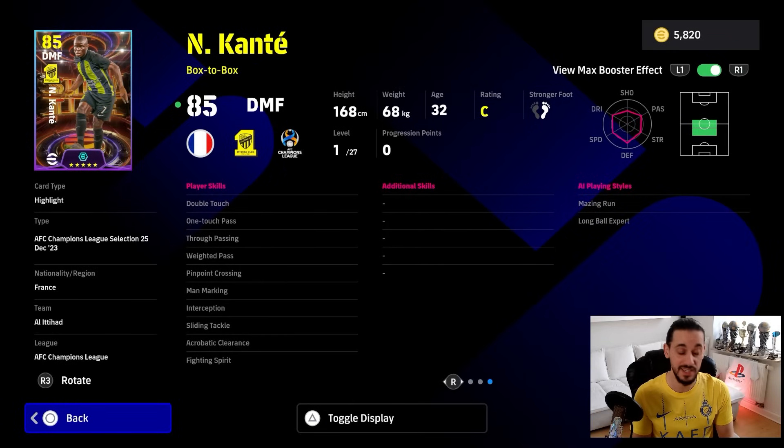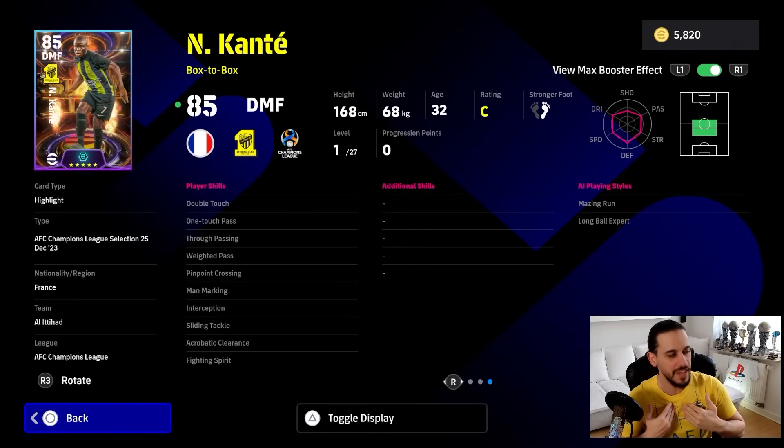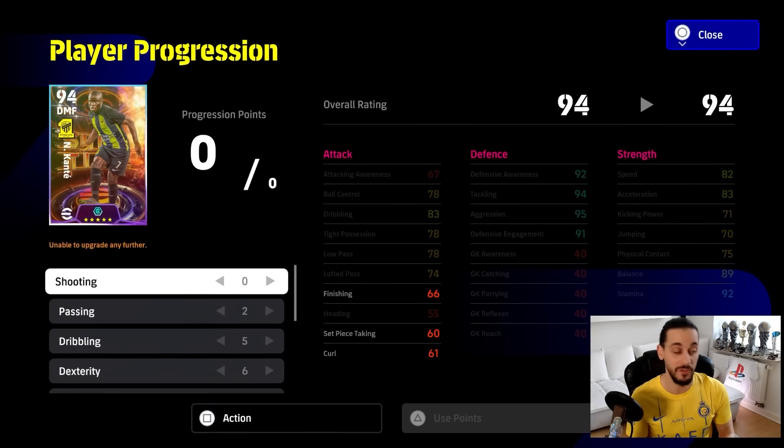What about his player skills? Starting with double touch — a really nice way to dribble with him. One-touch pass, through pass, weighted pass, pinpoint crossing. Unreal. Man marking, interception, sliding tackle, acrobatic clearance, and fighting spirit. Bellissimo — really, it's my favorite CMF player. As additional skills I would give him blocker, low lofted pass, must-hate turn, cut behind and turn, and outside perla.